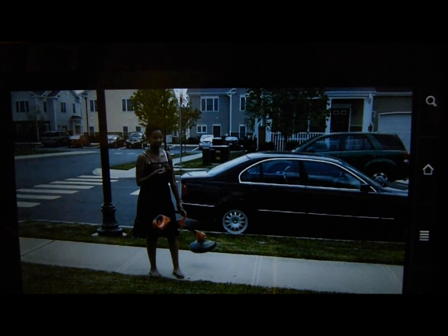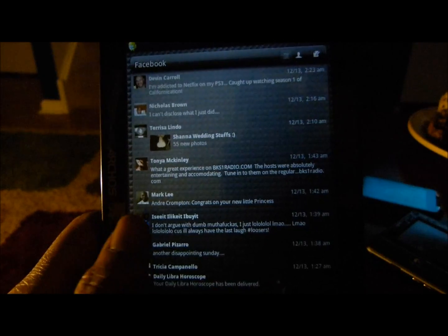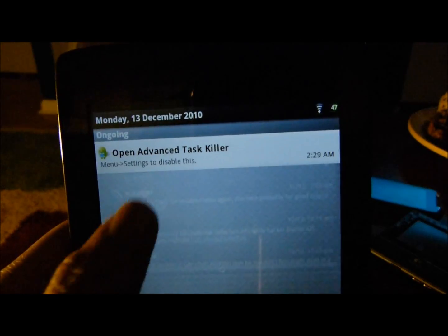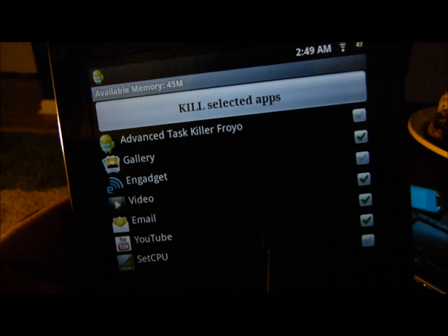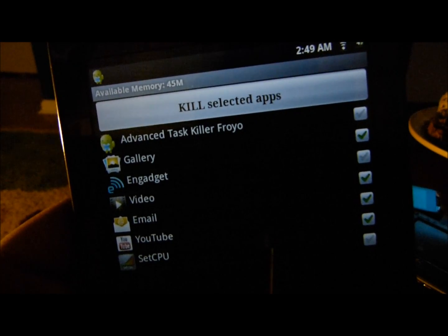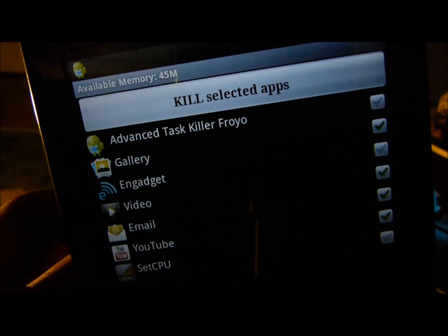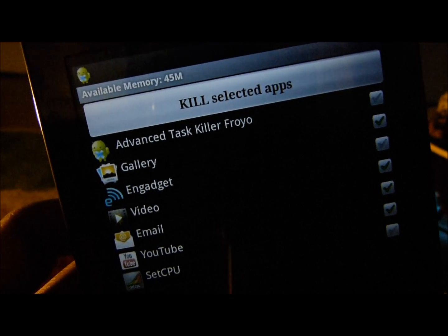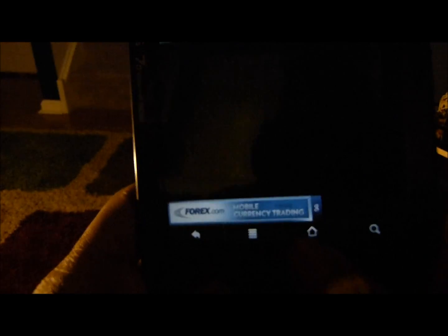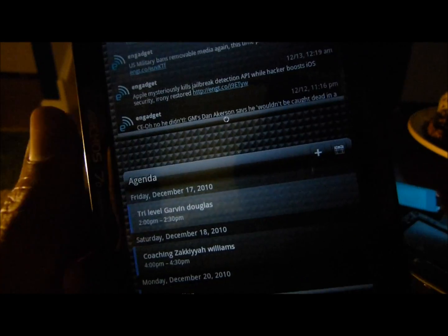So with the update to Android 2.2, we got Flash, and we got great memory optimization — meaning you should never have to use the task killer at all. I honestly don't use it. I may have done it once or twice just to see the difference in Flash, but I didn't notice any change at all. The available memory has no bearing on Flash. You may need to kill certain apps if they're not acting properly — kill it, restart it, and it's working fine again. That's it, all right guys.